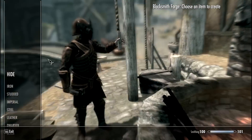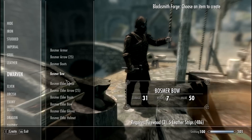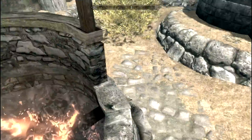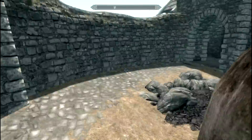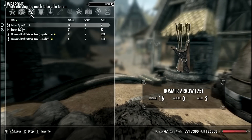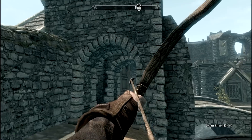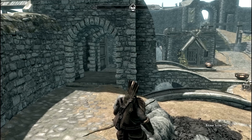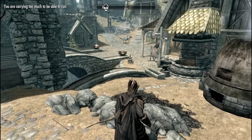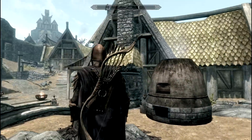Now before moving to the elder armor, I forgot to show you the weapons. The first one is the bow — look at that. It has some really good textures. You can go with the cape and bow together, which looks cool. The arrows look great too.